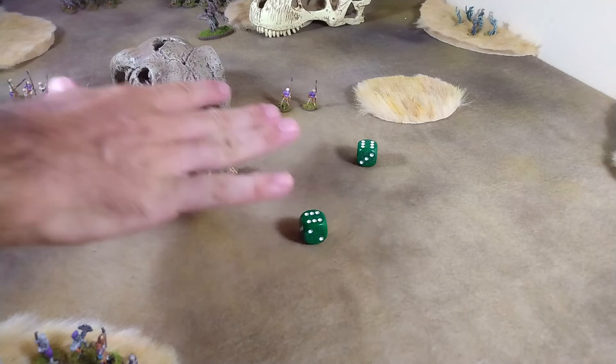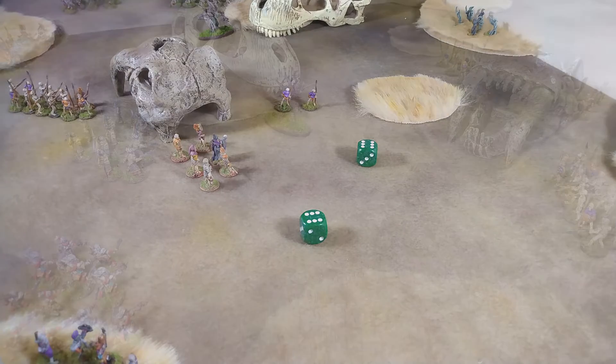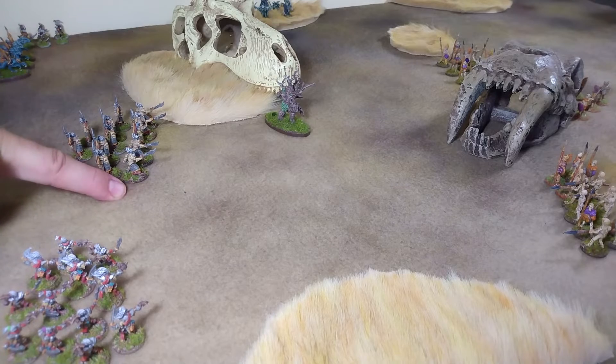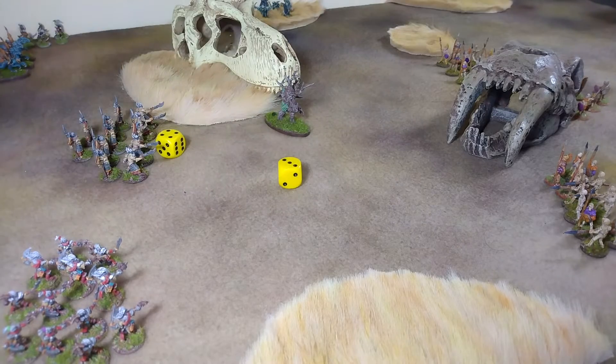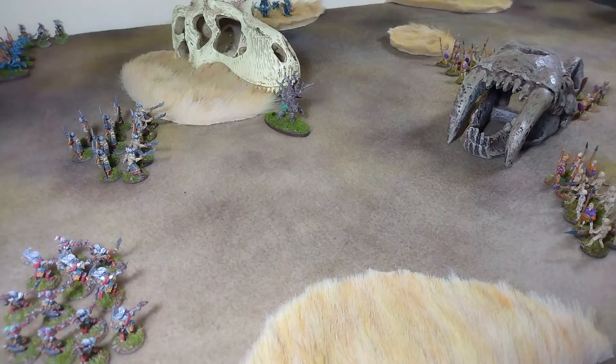He gets to summon them within six inches and drops them right here. They're not in wall of spears at this point — they just appear and can't take any actions this turn; they have to wait for next turn. The dark elves are a little slow out of the starting gate. We try to bring these guys up on a five or better — we get it. We try to bring our light missiles up on a six or better — we get it.